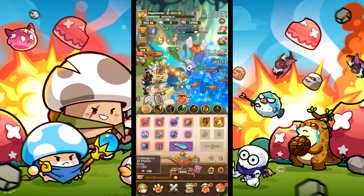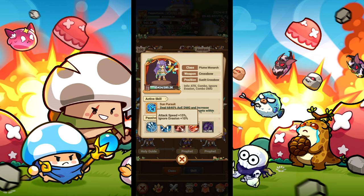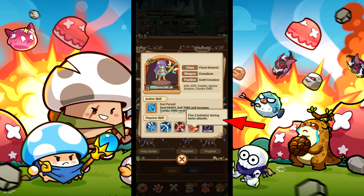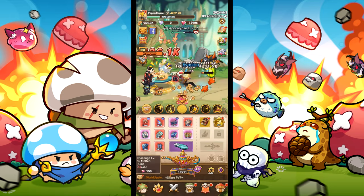The main bonuses from the crossbow path are 60% more combo damage, combos increased by 30%, attack speed increased by 15%, combo damage increased by 140%, shooting 3 additional bullets during combos, and fire 2 bullets during basic attacks. We will be building our archer around those bonuses.